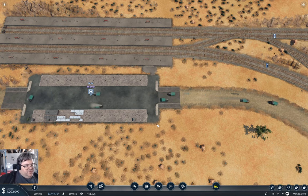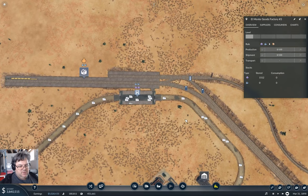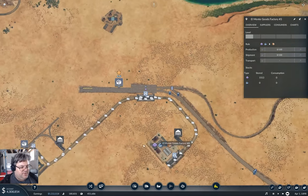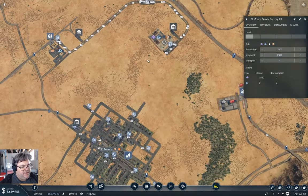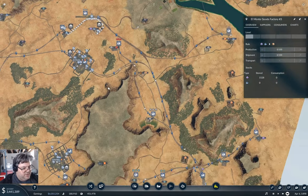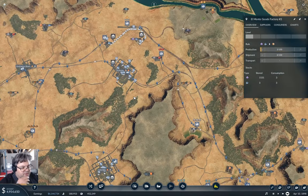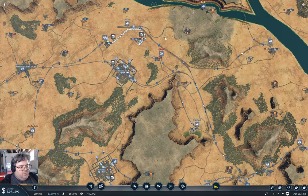It's definitely picking stuff up there. Do we demand goods down here? No, we don't — so we don't have anybody that demands goods on that part of the network. That's why it's not delivering — but it is doing something. Well, that's definitely progress.